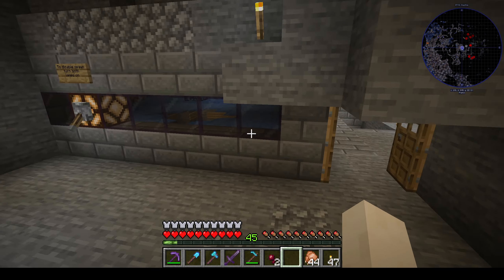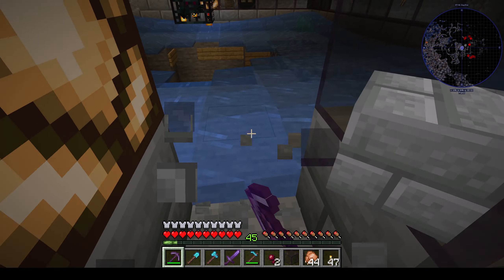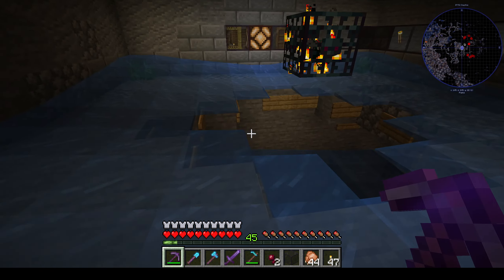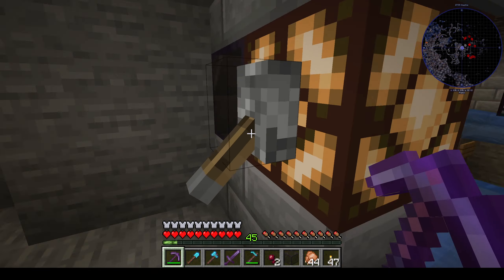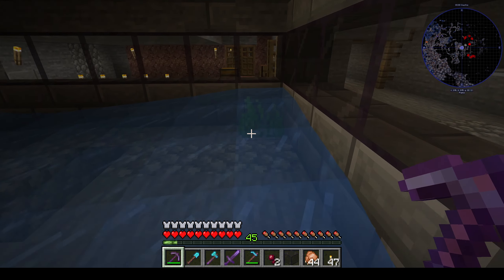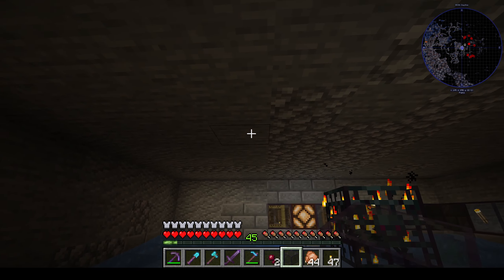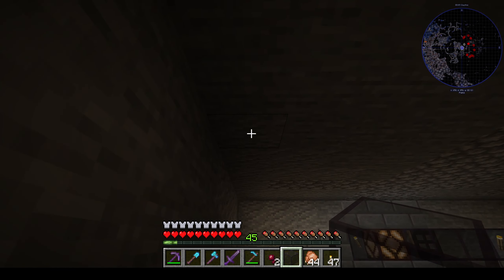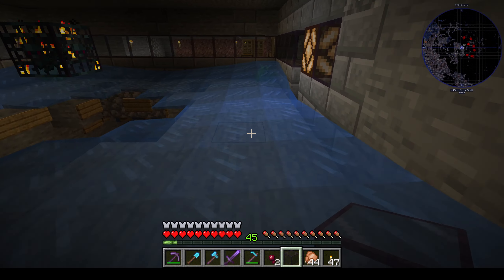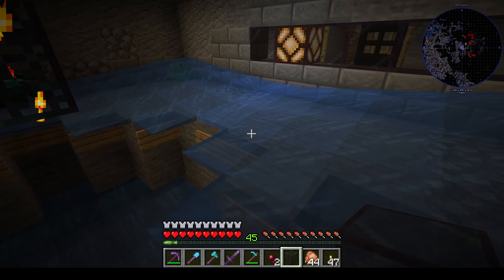Let's get back to my actual spider farm here. I showed this in the last video; I'll go over it again briefly. I have these lamps here — one on each side — and that is enough to light up the area and keep spiders from spawning. I made it one wider than the total spawn area. That's four blocks how far they can spawn, so by making it five wide here, they will never spawn in the outside layer. Spiders never spawn right next to a wall, so they won't have the opportunity to climb.